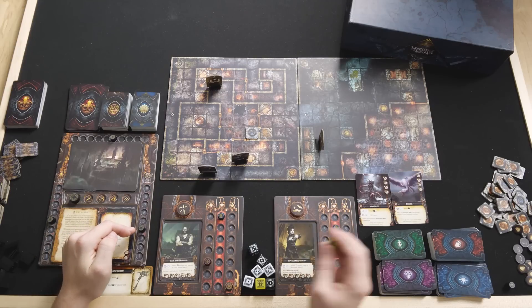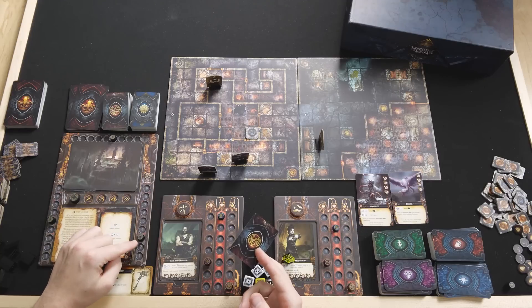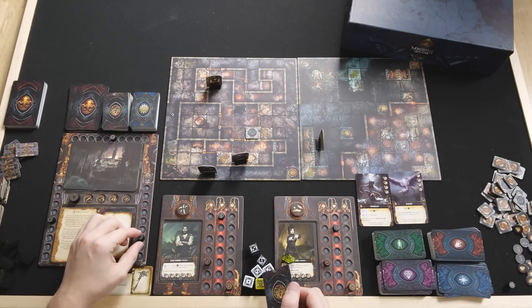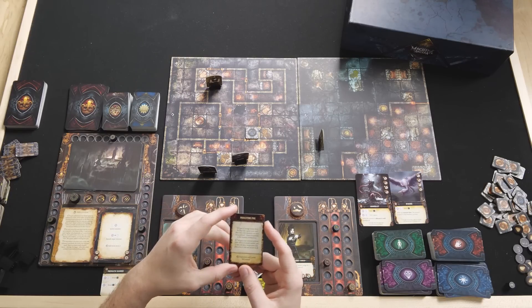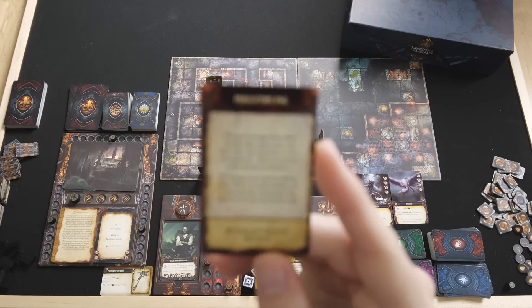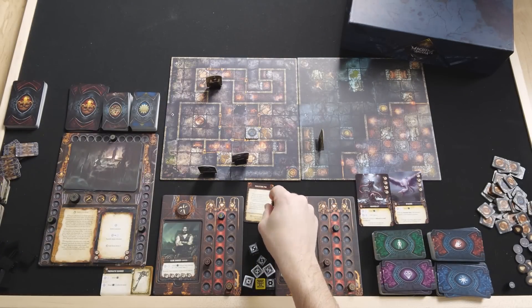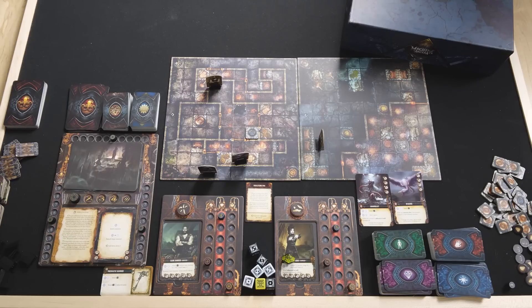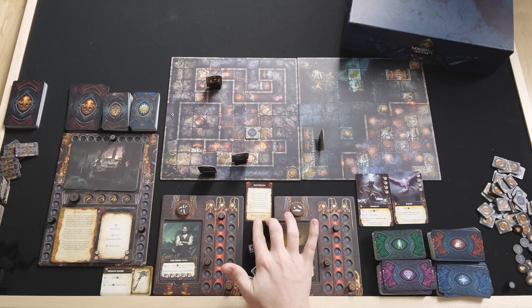Then we roll for the horror phase, measuring against a threat of 4, and we rolled a 5 — so we trigger a horror phase. Reading the card: 'A gust of strange fumes filled the place like a giant wave, and after only a few moments we were left paralyzed, frozen in position as the miasma enveloped us. Explorers can't move this round.' That's harsh. This paralyzing fog stays in effect until the next horror event — pretty bad. Fortunately we're well set up and there are no monsters on the board, so it could be worse.